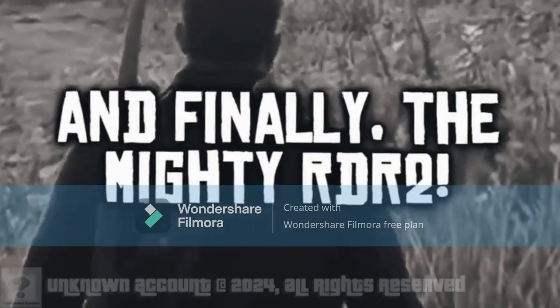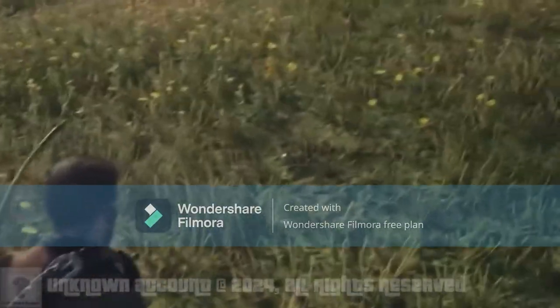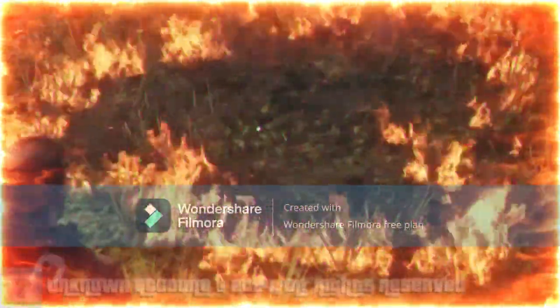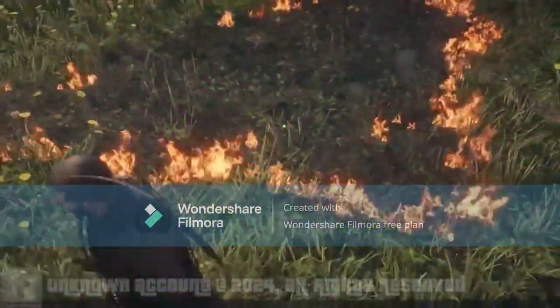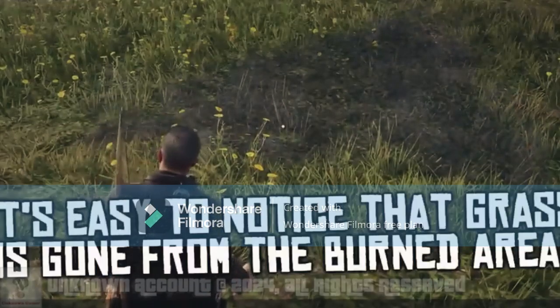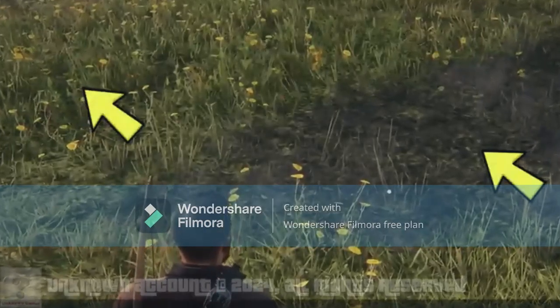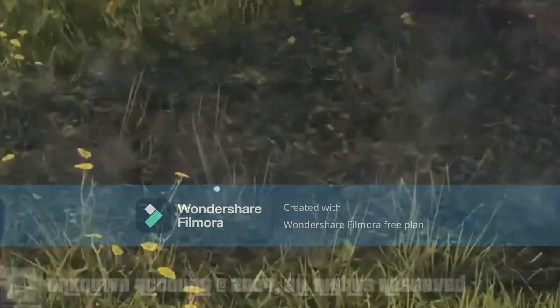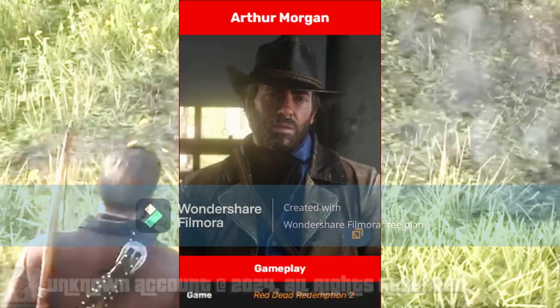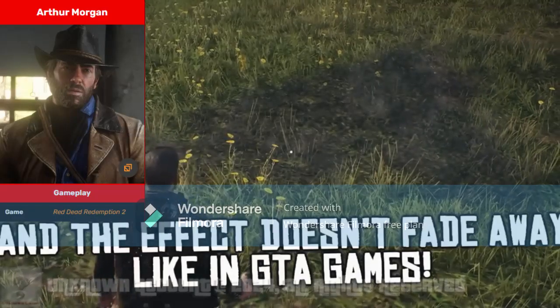And finally, the mighty RDR2. Fire looks amazing in RDR2 and gradually burns grass as it propagates. Once the fire stops, it's easy to notice that grass is gone from the burned area. Burned grass also exhibits smoke effects, and the effect doesn't fade away like in the GTA games.